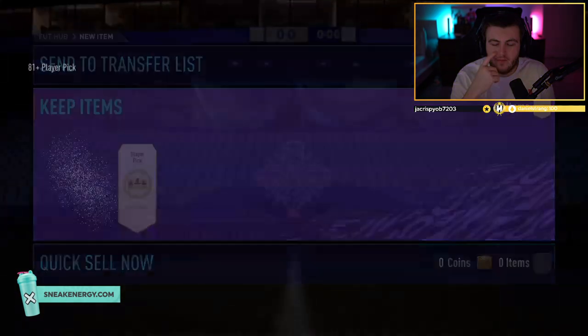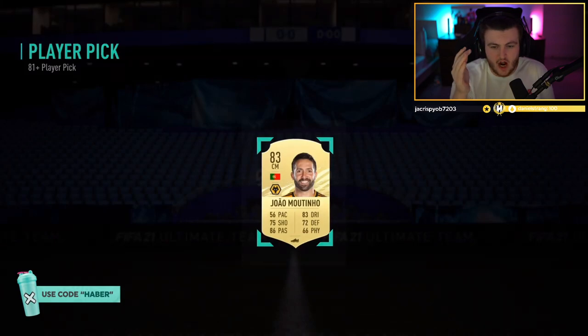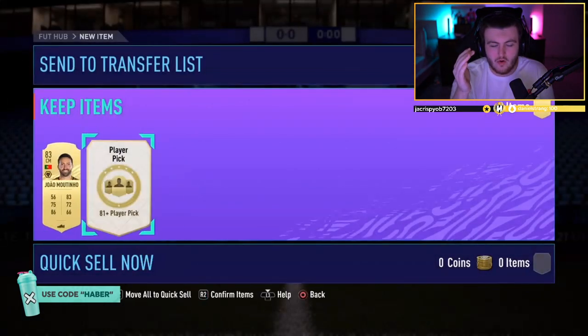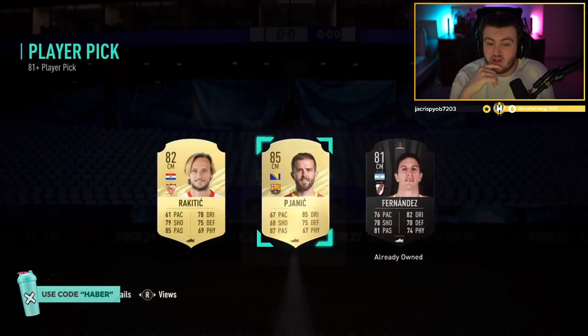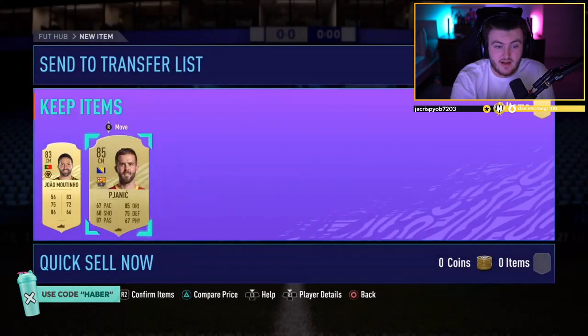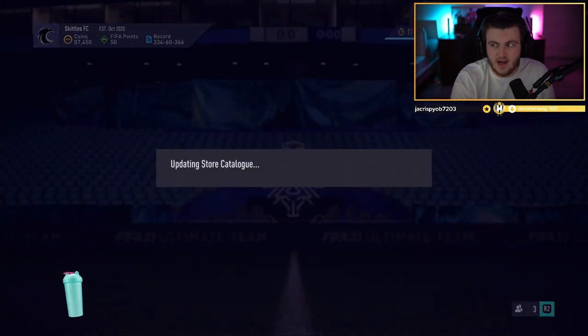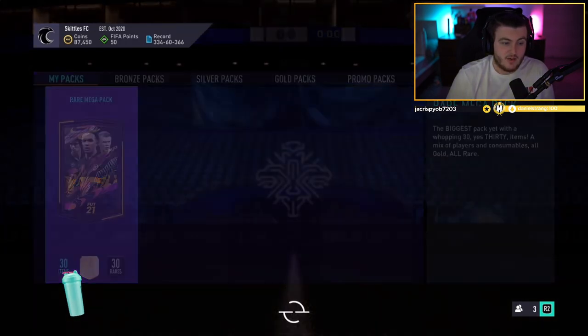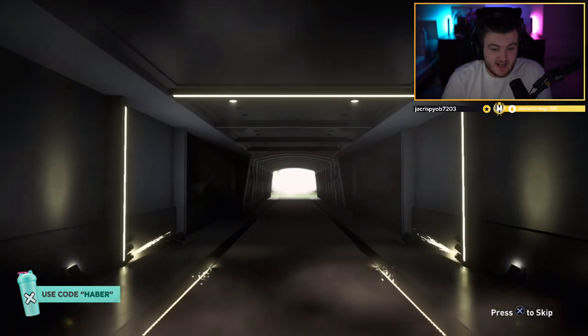A couple more player picks now, I think a loyalty reward pack. Jalmoutinho — what else in there? Pjanic, not bad. 85. That is decent — some good value right there. What's going to be in the return pack? It's going to be a rare mega pack. We've not had a walkout in one of these yet, so a walkout would be nice. No walkout yet again — going to be a non-board. Oh my word.